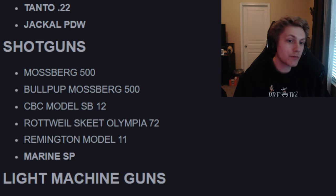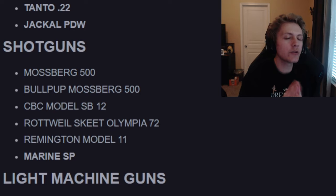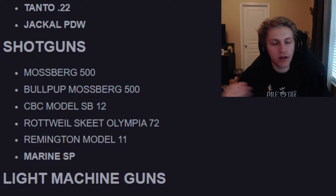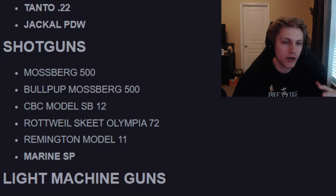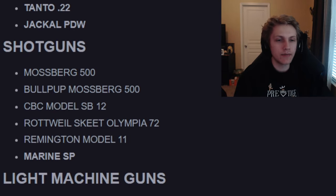In the shotguns, we have the Mossberg 500, the Bullpup Mossberg 500, the CBC Model SB12, the Rottweil Skeet Olympia 72, the Remington Model, and the Marine SP. The Marine is confirmed from the beta; the rest are speculated. The Remington and the Olympia coming into the game fills me with nostalgia. Two Mossberg variants in the shotgun category does concern me — it seems like they're just filling space, because with how many attachments seem to be in the game, you could just make the Mossberg 500 a Bullpup variant.